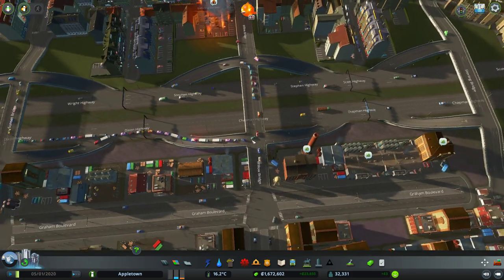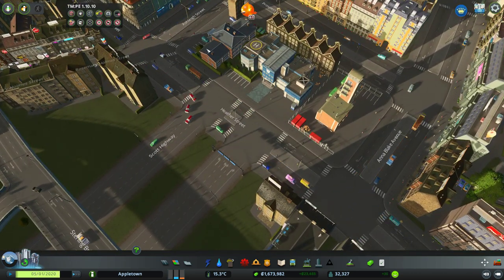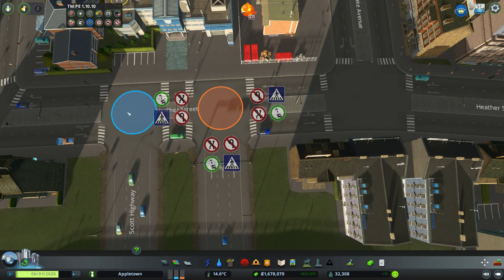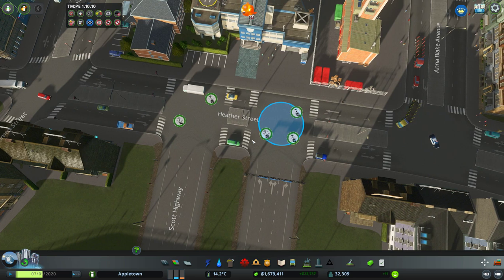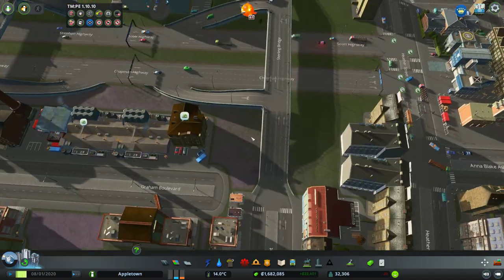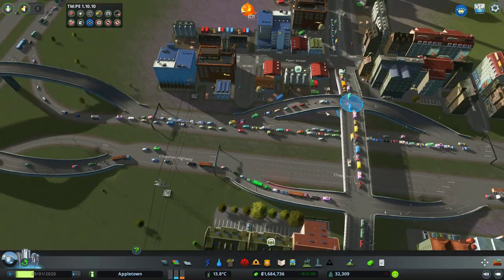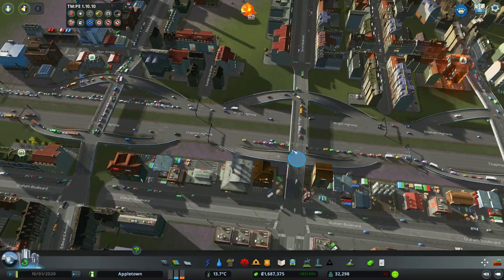Lots of pedestrian movement here - we can fix that. Actually, now that we've done that, do we need to work on this or is it working fine? I think the junction restrictions is really all that was going on here. Now if there was a huge backup here we'd just do a timed light. This looks fine. This however is a problem - and this is because of general backups on the main freeway causing this backup, so we're not too concerned about that.